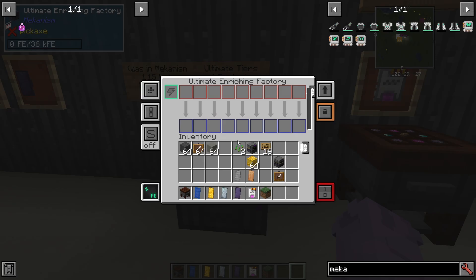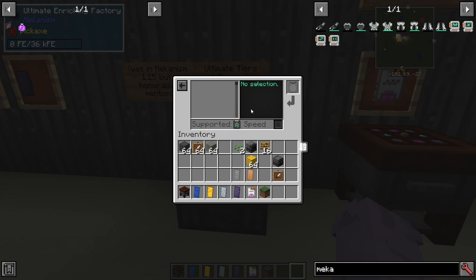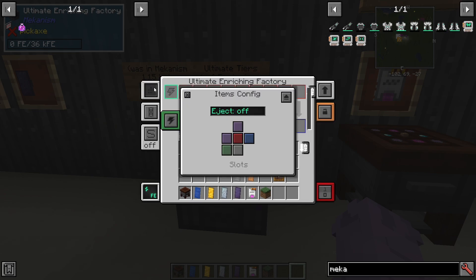Last but certainly not least in version 10, some basic new features: they've streamlined the GUI of machines. Now you just have Redstone down here, you can see a new power display — it's a lot nicer looking with the new Forge energy. You can see your upgrades, and most importantly the side configuration screen is much more streamlined now. The biggest thing is that you can now have machines input and output from the same side, which opens up so many more possibilities for designs.